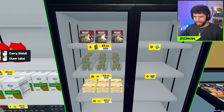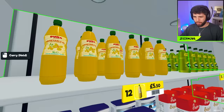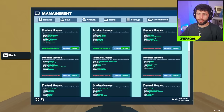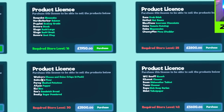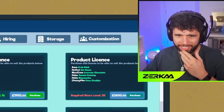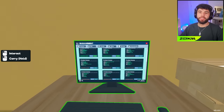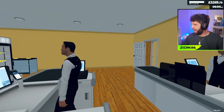We have Uncle Ben's rice, Silver Spoon sugar, Prime like before, Purer oil, and further in — if I get more licenses — you'll see Heinz ketchup, Heinz mayonnaise, Walkers cheese and onion crisps, Walkers salt and vinegar crisps, Budweiser, Corona, Heineken — basically a whole lot of stuff. And I'm now finally dealing in pounds opposed to dollars.